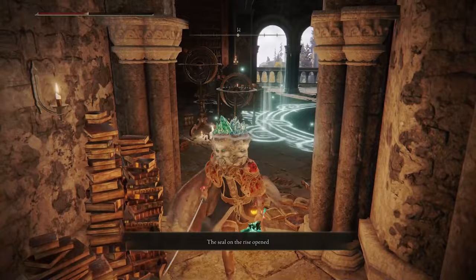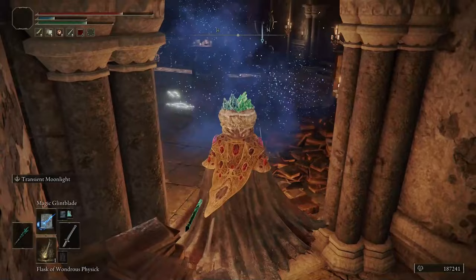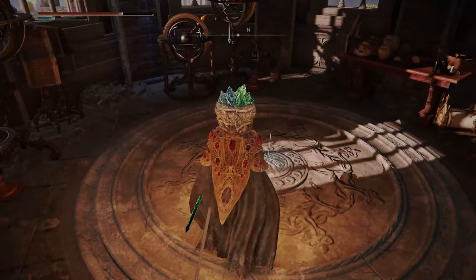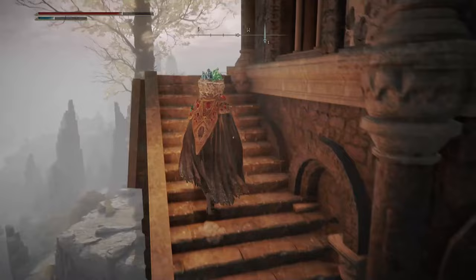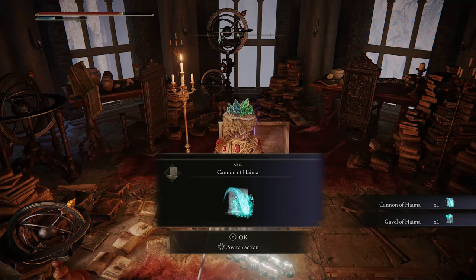If you want to take out this enemy you can — you don't really get much from them so I don't bother most times. The main thing you want to do is make it all the way to the very top: go up the elevator, make it round another staircase, and finally you're at the top. You've got the Cannon of Haima and the Gravel Stone of Haima — both really nice sorceries to have, and this is well worth doing if you're a mage.